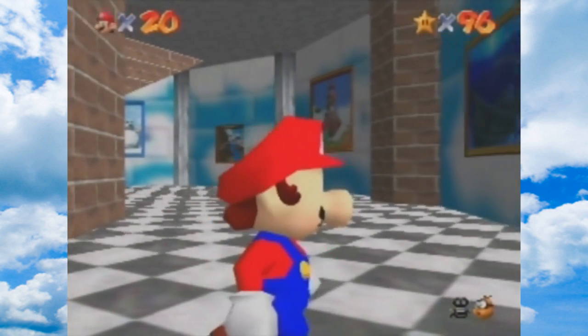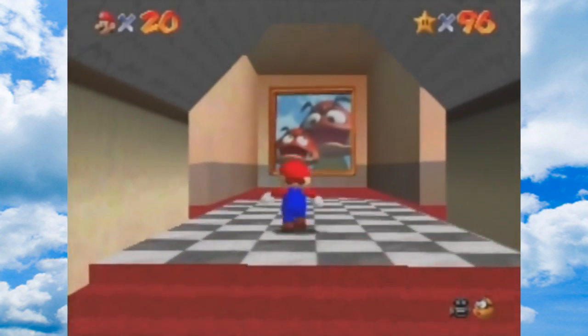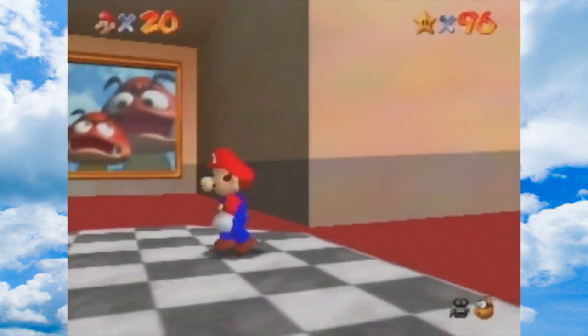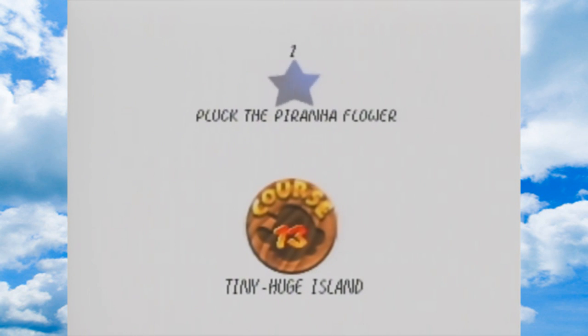Hey everybody, welcome back to Super Mario 64. We're going to get started with course number 13 - this is Tiny Huge Island. I think you start out as a big one for this first mission. It doesn't really matter because you can switch back and forth, but there's one that's a little bit more convenient.